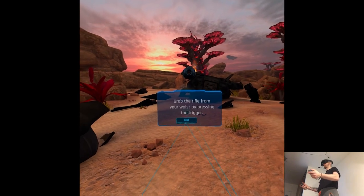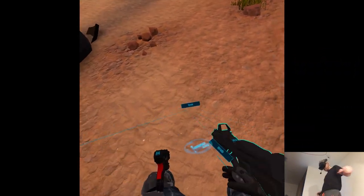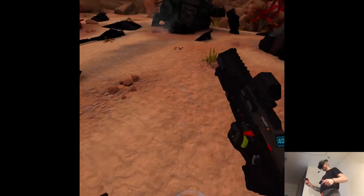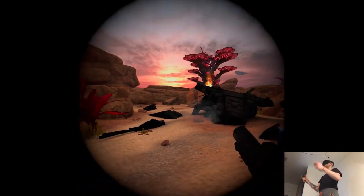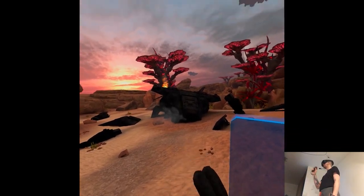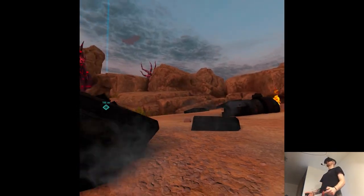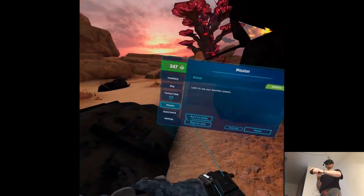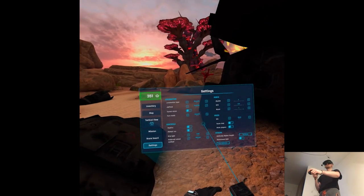Grabbing the AK-5 rifle by placing either hand on the icon and pressing the trigger. I have a body — great, I'm ready. No vignette for me, please. The turning is a little bit fast, but it doesn't seem like I can change it.